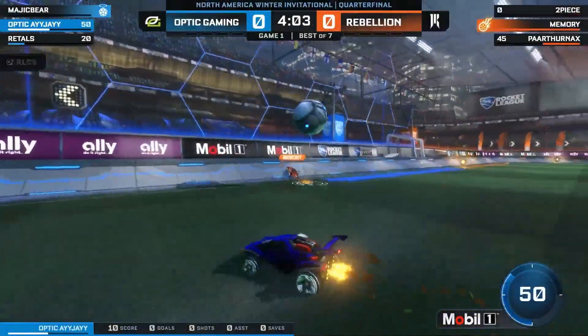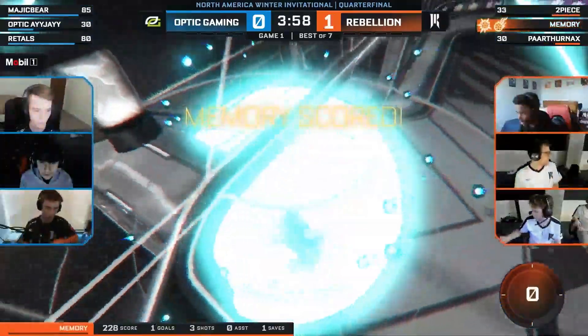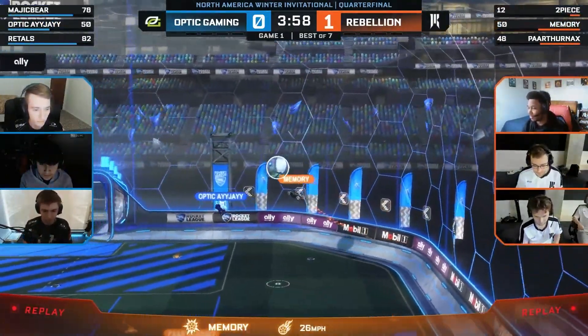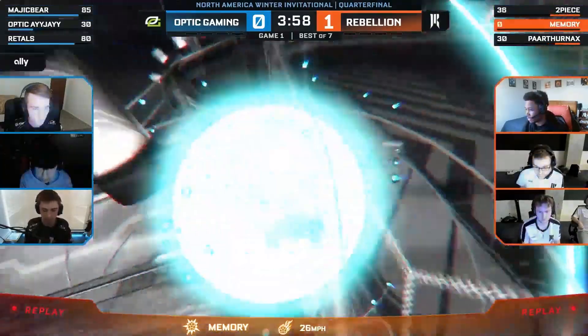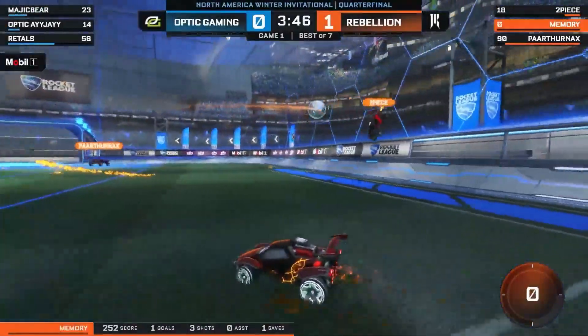This is a decent enough save, two-piece coming in to try and jam it home, and Magic Bear up early to stop him. But the defensive backline is going to be important for Shopify Rebellion — forget the defensive backline, Memory's out here doing it himself. It's a nice one for Memory on the air dribble, on the reset, and then the bump. Nicely done. This season for sure, but Memory is showing up big time for that first goal.